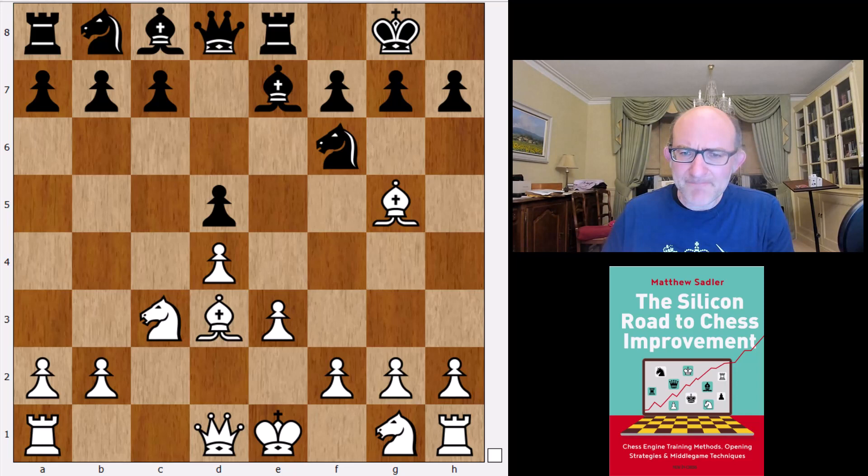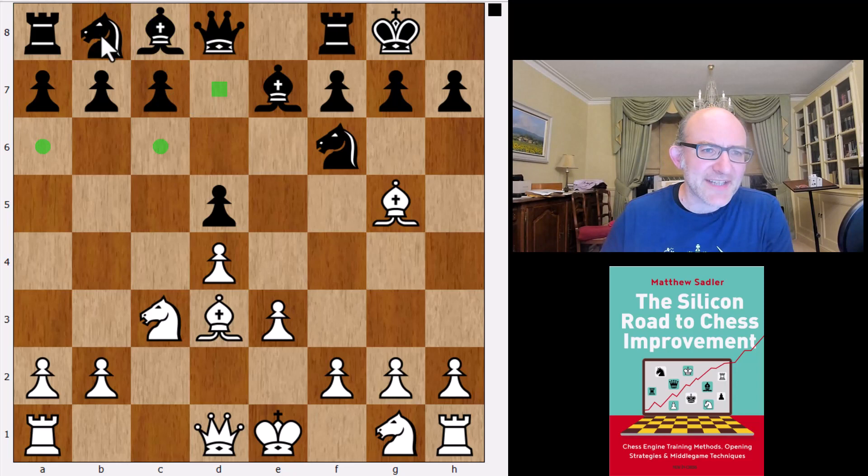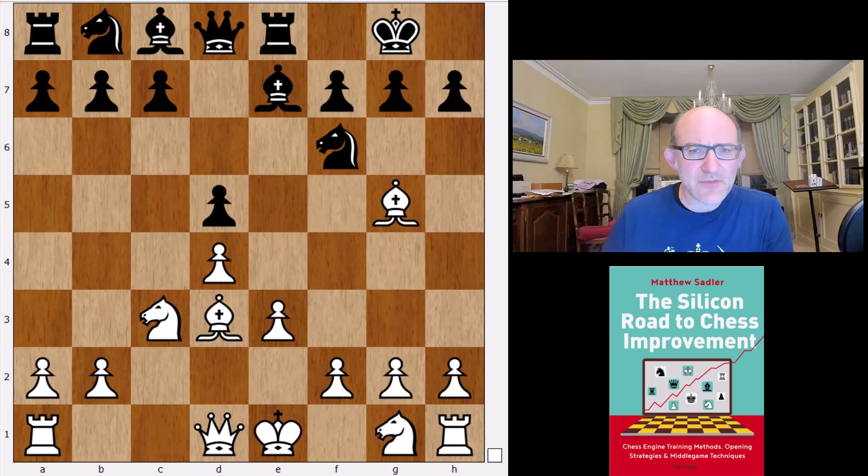Rook e8 is a slightly unusual move order — normally you play knight bd7, for example — but rook e8 is quite decent as well. And then what does Leela want here? Well, knight f3 is Leela's main line.